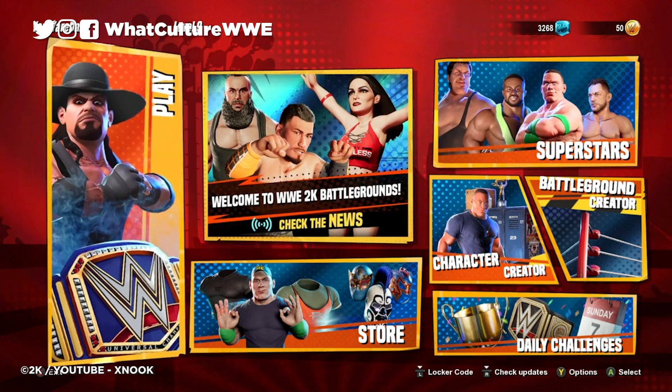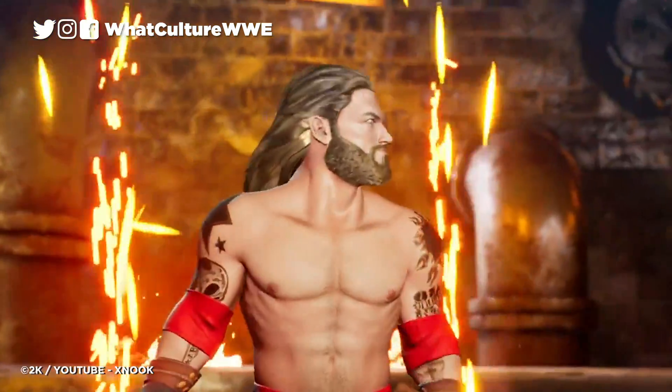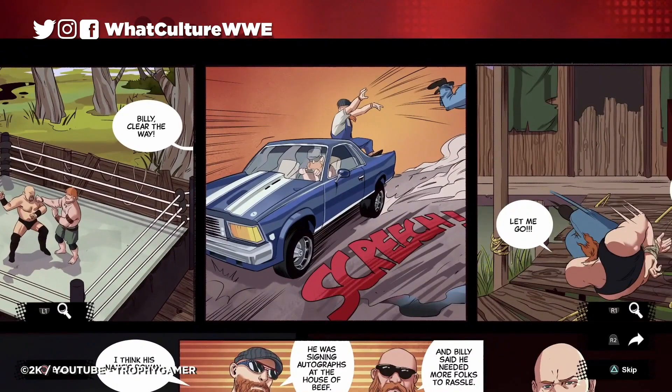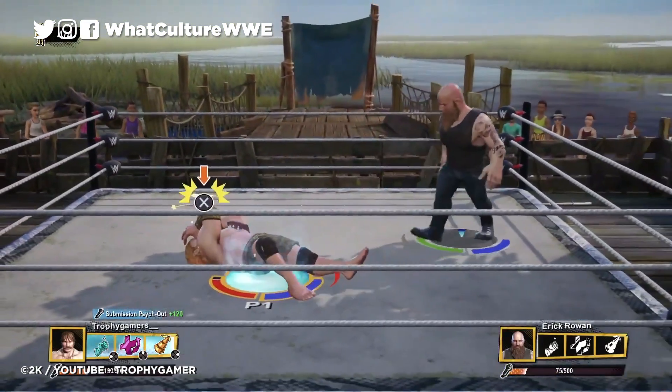As far as game modes go, you've got basic exhibition; stipulation matches are relatively limited — you've got a cage match and a royal rumble but not a whole lot else. There's an online tournament mode which is kind of like a ladder system where you win a match and work your way towards various rewards at various tiers. There's King of Battleground mode, which is kind of like a never-ending battle royale — four wrestlers in the ring, four more waiting on the outside, online again, you eliminate as many people as possible, and the further you get the bigger your prize. You've also got the Battleground Challenge, a series of matches with your created character who starts at a base overall level of 60 but will surely be a lot higher as you collect upgrades.